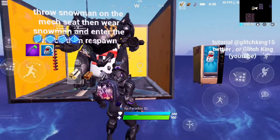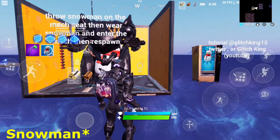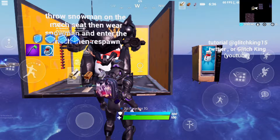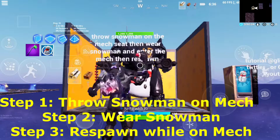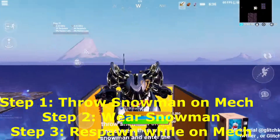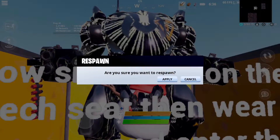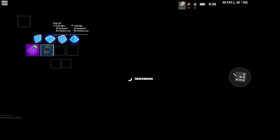Alright guys, this is going to be a quick little video on how to do the FOV glitch in the EJ-Snowball Edition. So the first step is going to throw a snowman on the net, put on a snowman, throw it at the floor. Now you do it and you respawn and you're going to have the FOV.